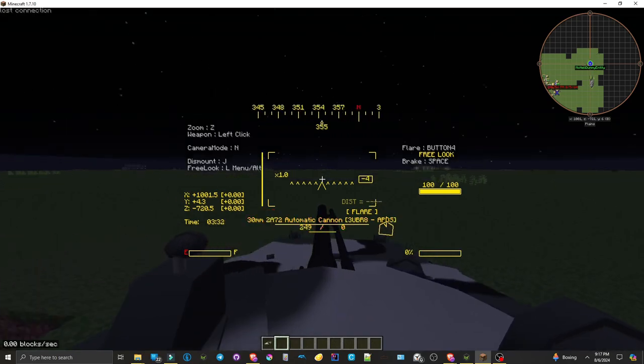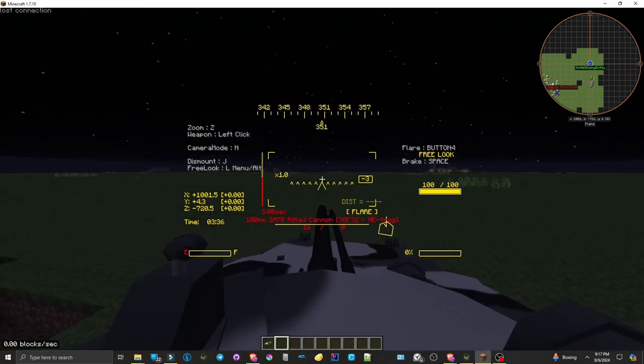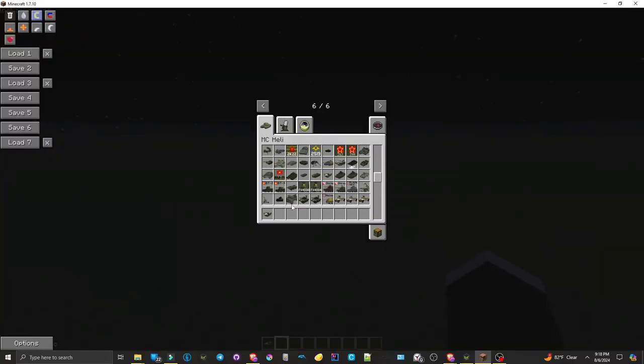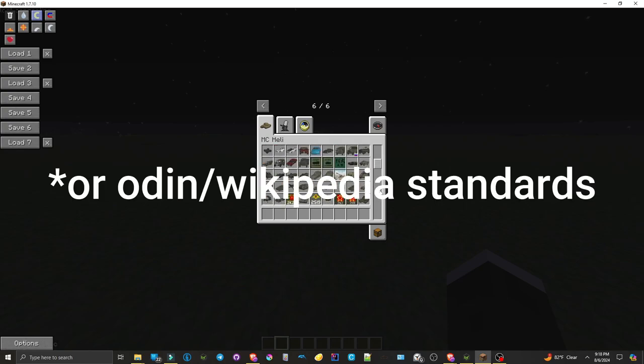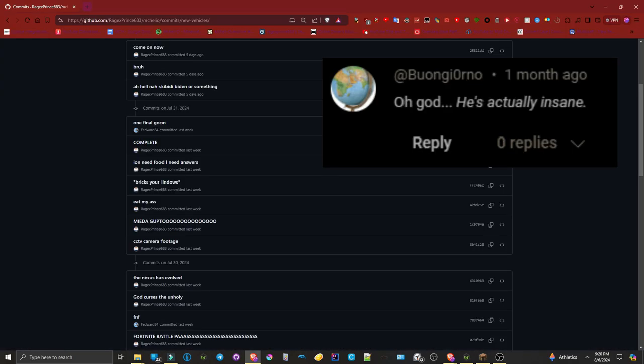This should make switching between your arsenal much easier during intense moments. Now let's move on to the changelog. There's been a massive overhaul of the tanks in the game. Every tank's speed has been updated to match those in War Thunder, focusing on road speed and overall performance. The turret rotation speeds have also been adjusted to be more realistic, giving a more authentic feel to tank battles.